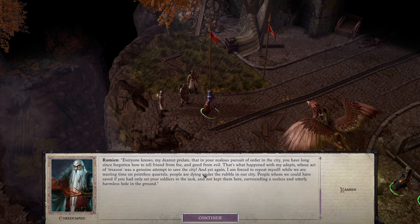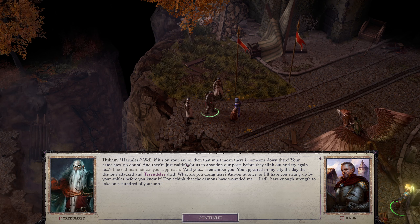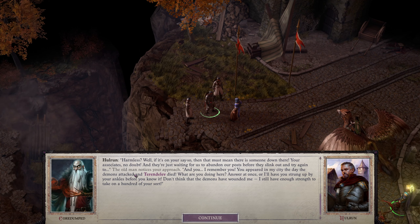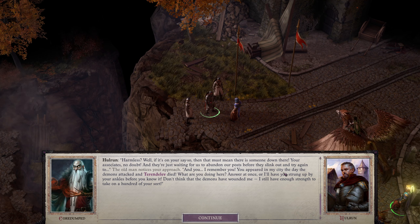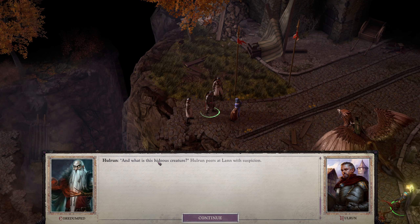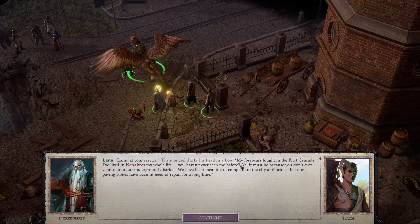Ramian replies that while they're wasting time on pointless quarrels, people are dying under the rubble — people they could have saved. Hulrun turns his attention to you: 'I remember you — you appeared in my city the day the demons attacked and Terendelev died. What are you doing here? Answer at once or I'll have you strung up by your ankles.' He says he still has enough strength to take on a hundred of your swords. Then he notices Lann: 'What is this hideous creature?' Lann introduces himself — a mongrel whose forebears fought in the First Crusade, who has lived in Kenabres his whole life.